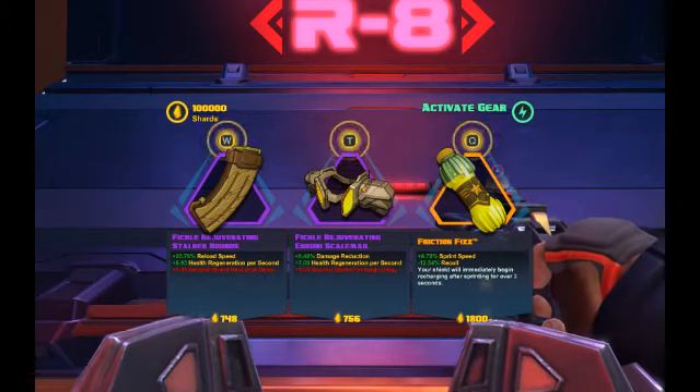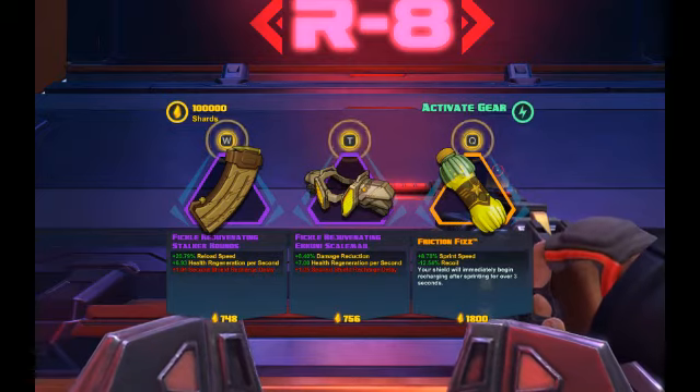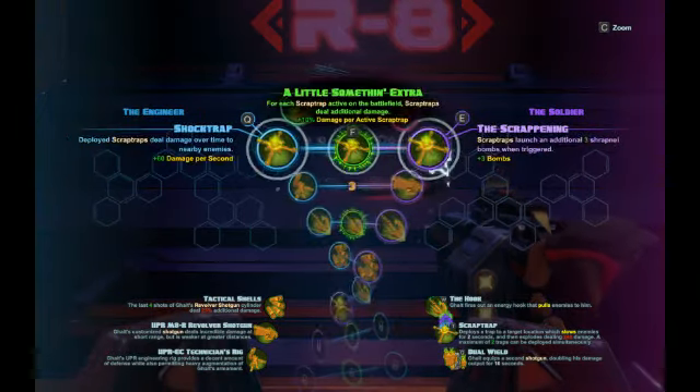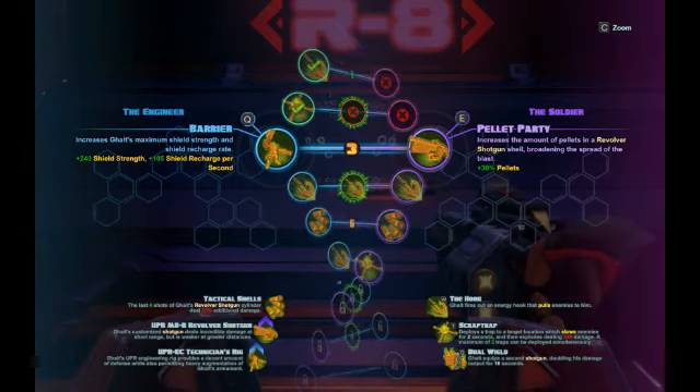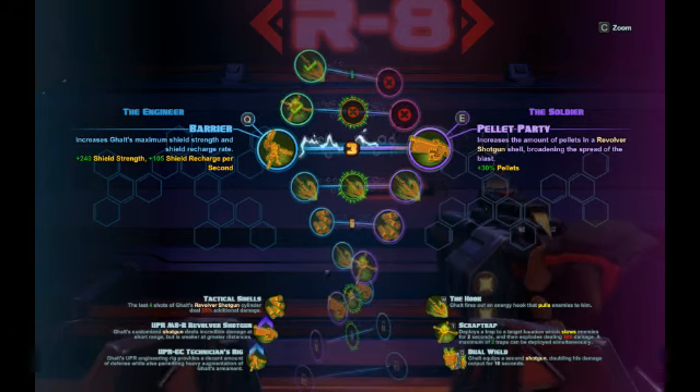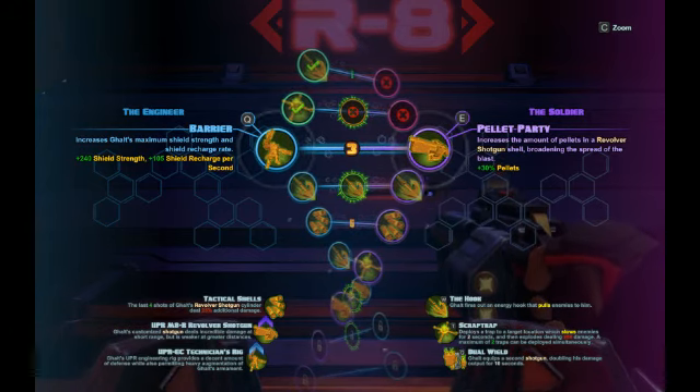The third thing is that Galt actually has a really powerful shield recharge. So when we put this item to use and check the numbers — we get down to level 3, we have Barrier. He's got extra shield and 105 shield recharge per second.